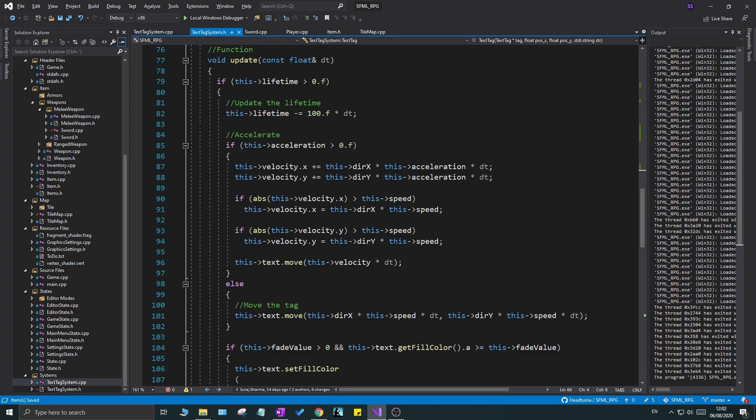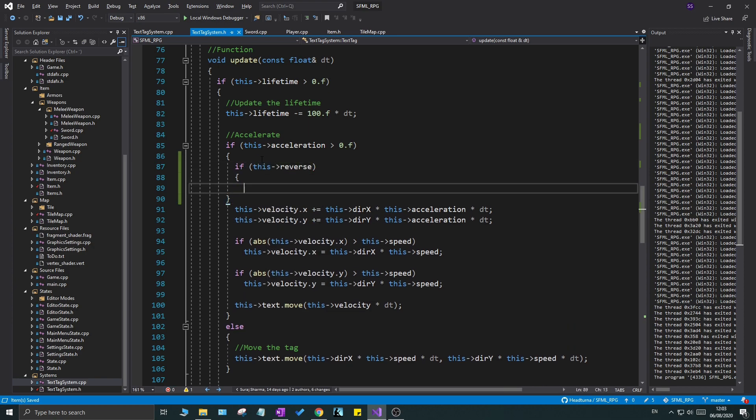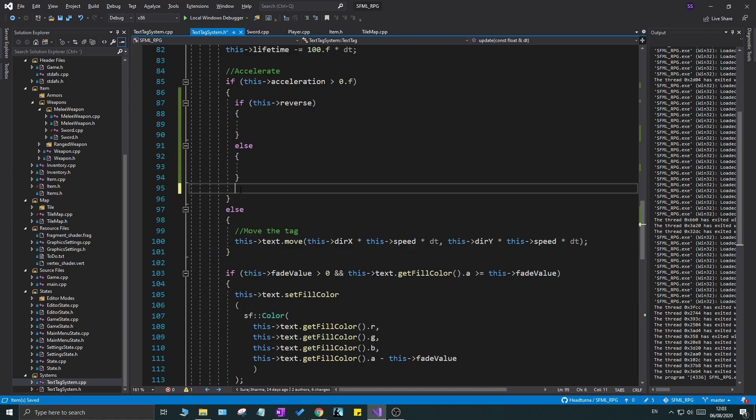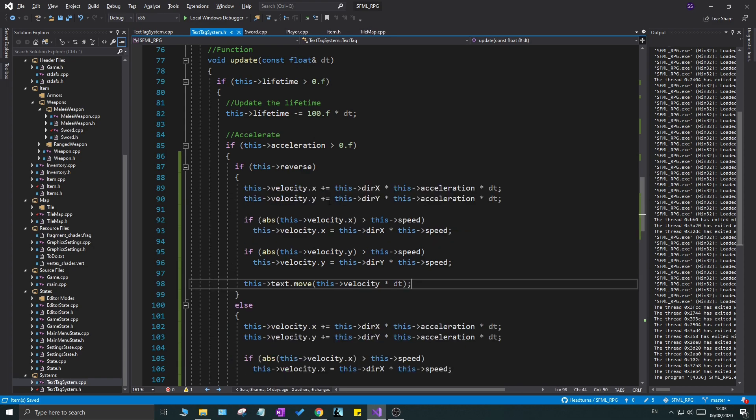Now for the update logic: inside the block where acceleration is greater than zero, add an `if (reverse)` branch with an `else` for the original code. In the `reverse` branch, the only difference is using minus instead of plus, since velocity starts at max and decreases. Also add a clamp: change the limit check to `less than` and clamp velocity components to `0.0f` so there's a nice floor.